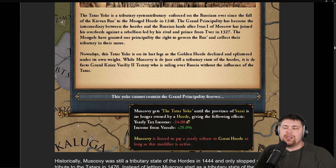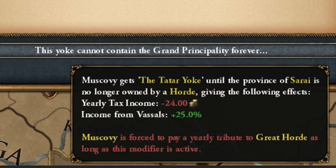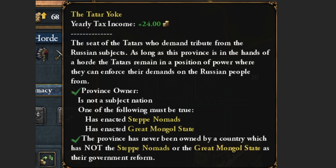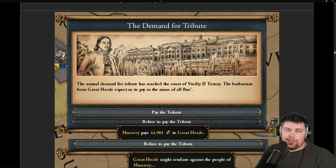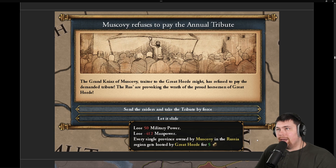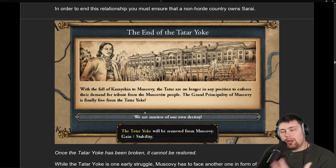The Muscovites were actually a kind of tributary of the Great Horde around this time, and they're getting flavor around that — basically allowing them to give up their yearly tax. They get a malice until they take Sarai, the capital of the Great Horde, giving them minus two ducats per month. They do get extra income from vassals though. As long as a steppe horde owns Sarai, you'll be paying 24 ducats per year. You can deny them your tribute, but they may retaliate militarily or let it slide.